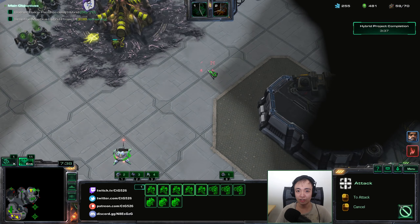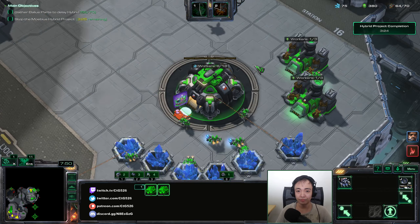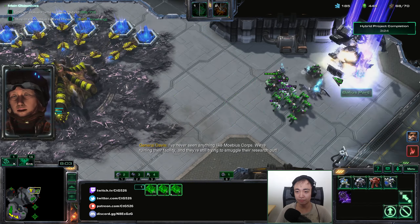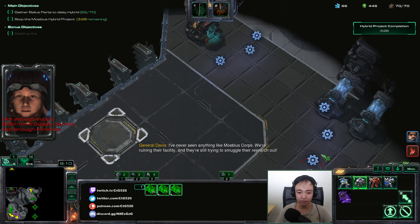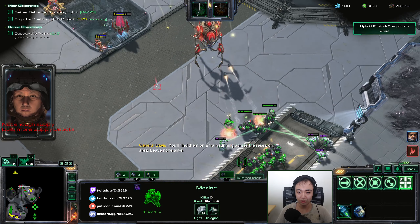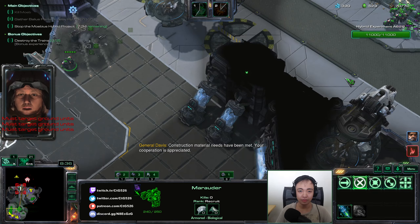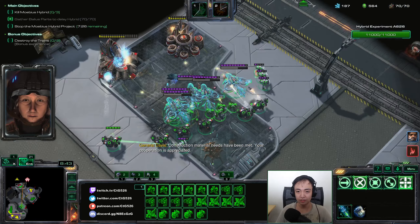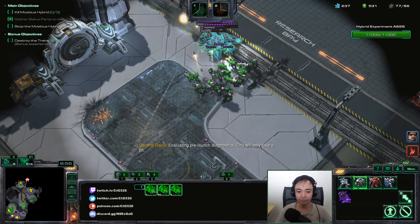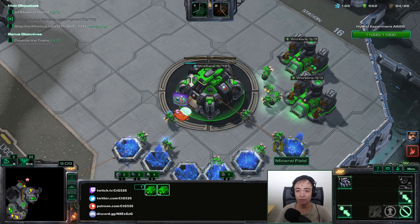It looks like we cleaned up the enemies — that's good. Let's get the Custom Shells upgrade, that's probably going to round up our upgrades. 62 parts collected, eight more parts to go. I'm getting double gas, double engineering bay. It would be so nice if my ally didn't block my vision in my own base. Let's stim the marauders. Probably don't need to harvest this much gas, to be honest — two refineries should be fine.